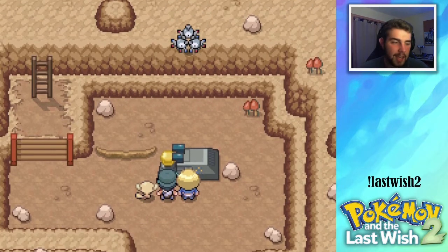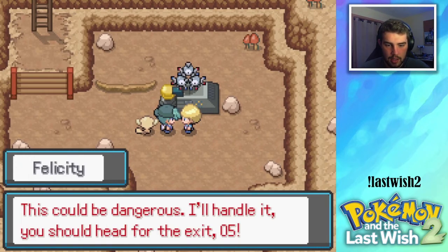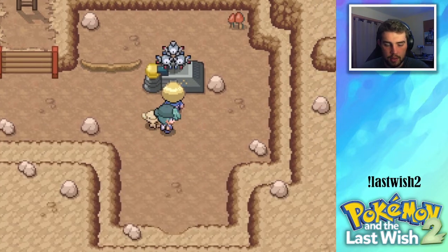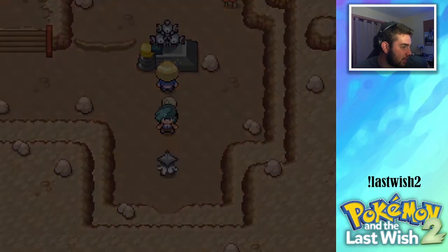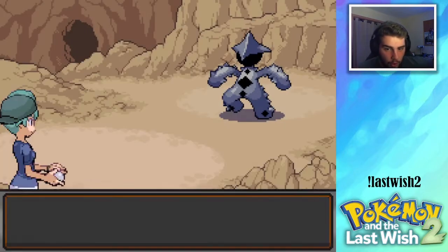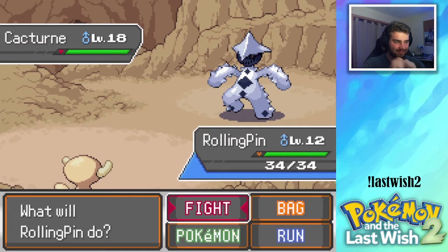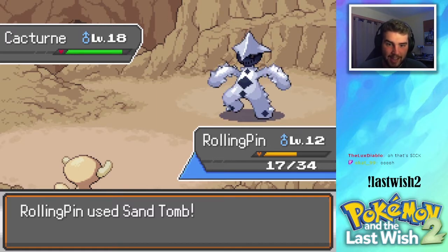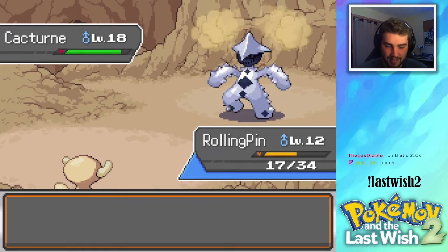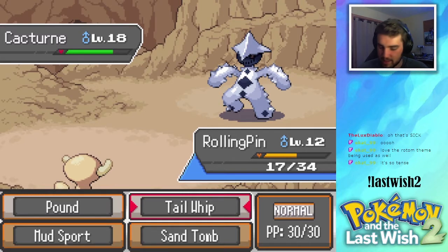Oh shit, it's a Magneton! It's probably mad that we were fighting with the Magnemite — this could be dangerous. Oh shit, it's the Cacturn — it's the regional Cacturn! Look at this thing. Level 18 too. Bullet Punch — we can survive that. That's sick, I'm so excited to get one. I love the Rotom theme being used as well, it's so tense.